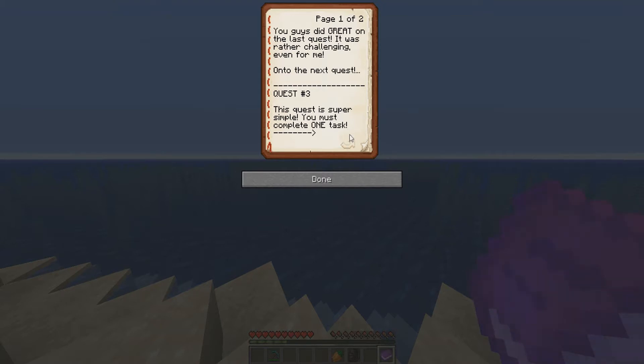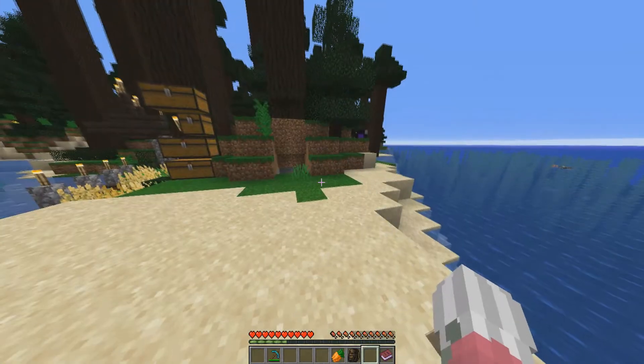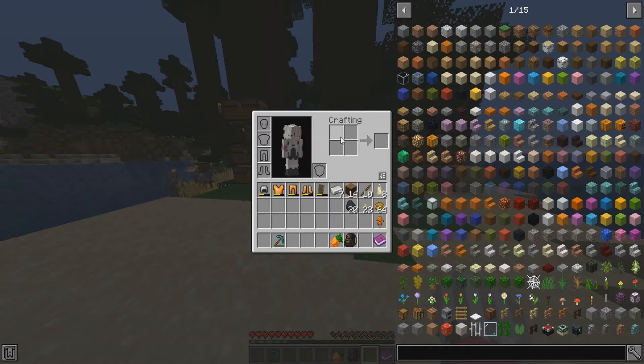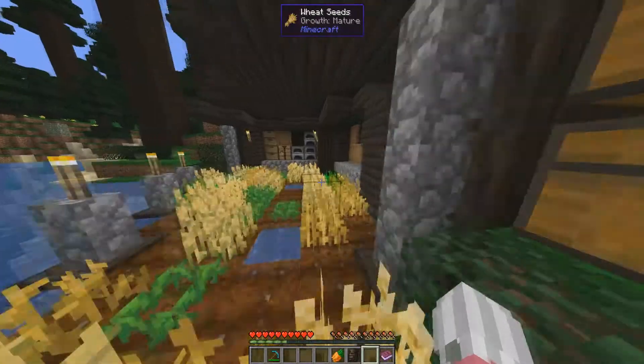This quest is super simple. You must complete one task: build a shop or stand at spawn. Remember, it has to be nature-themed. Food stores are allowed — aka meat — and wood stores are allowed. I happened to build a leaf shop.